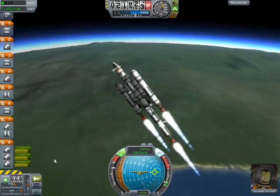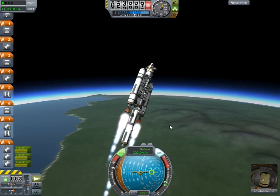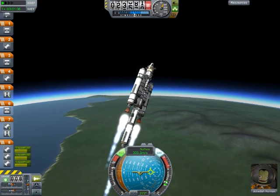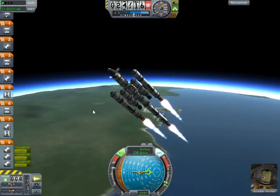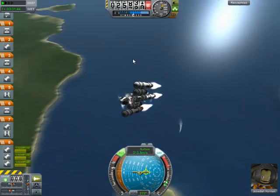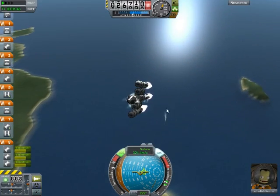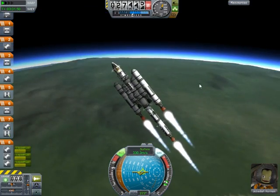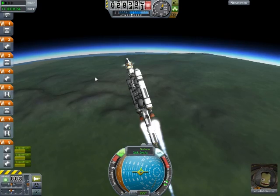We want to stay at this 45 degree angle while we're building speed and momentum — westwardly momentum. What the hell was that? Usually we'd be going east, but since we're going to the sun, we want to go west so we can kill more momentum. Kill two birds with one stone, kind of thing.